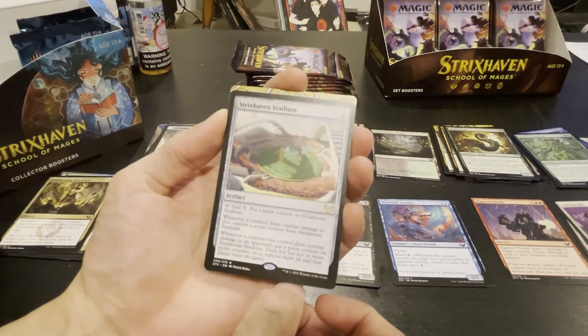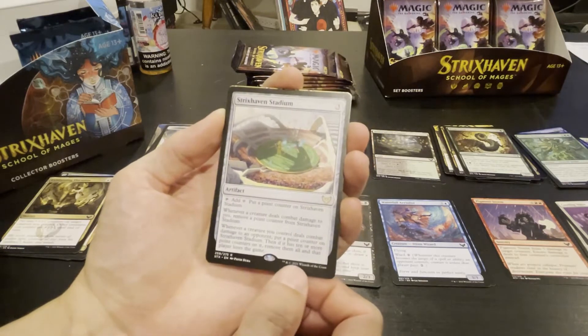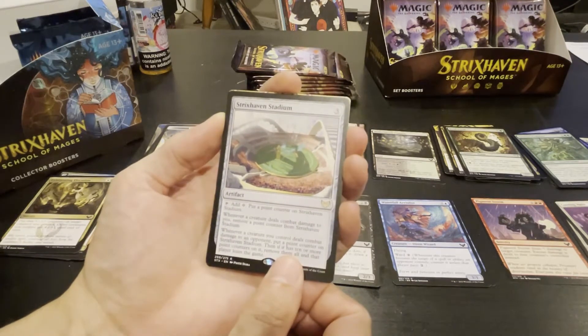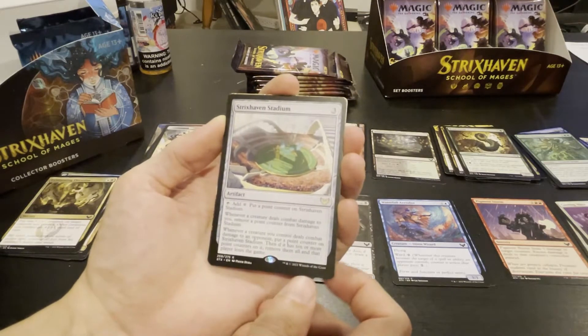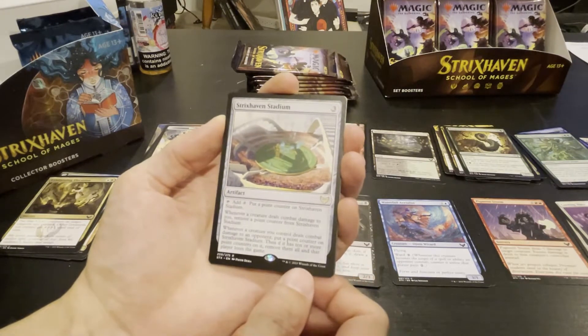Strixhaven Stadium — whenever a creature deals combat damage to you, remove a point from the stadium; whenever a creature you control deals combat damage to an opponent, put a point on it. Then if it has ten or more, remove them all and that player loses the game.